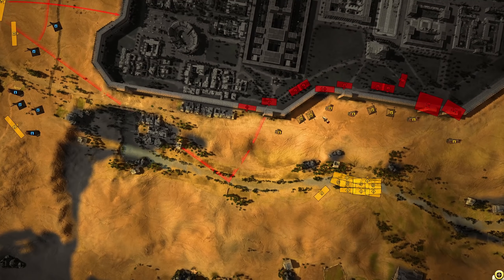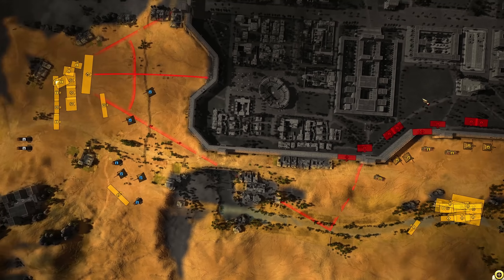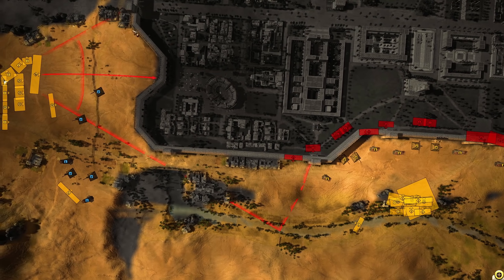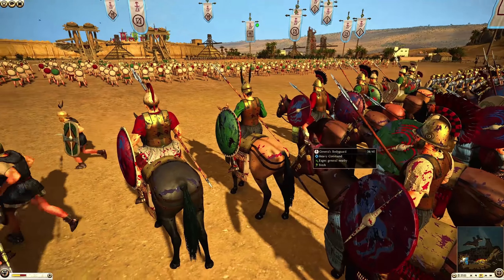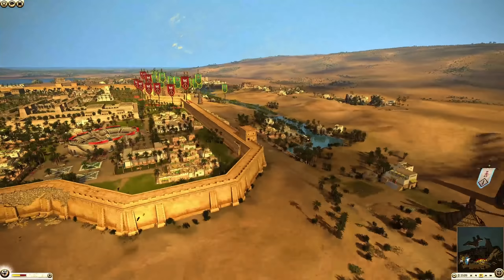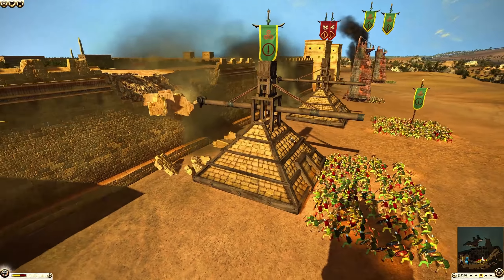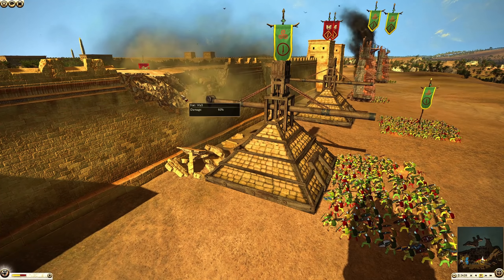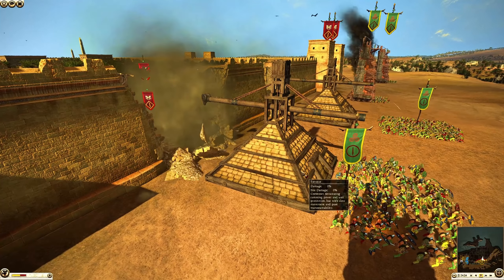The main assault has now kicked off. The rams are up on the wall, starting to smash down the defenses of Alexandria. The siege towers are already in position. This was mainly a delay to start destroying the walls but also to allow the Carthaginians to get their men up and into the battle — to sync up the assaults. The walls are starting to be broken down by these huge rams in about seven or eight strikes, which looks a bit silly, but it is what it is.